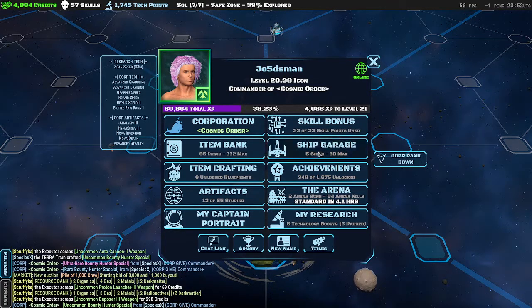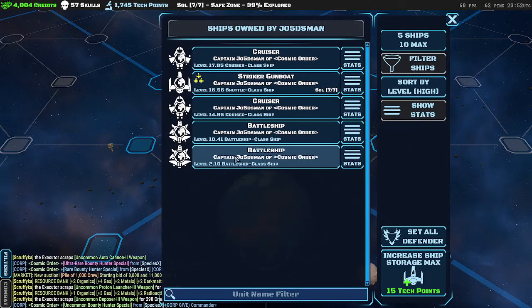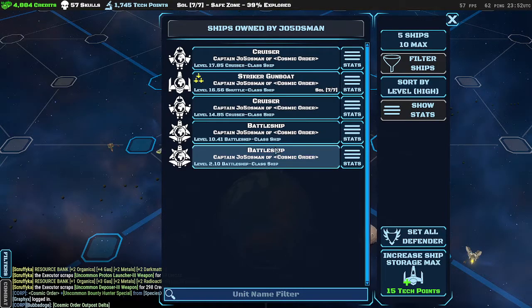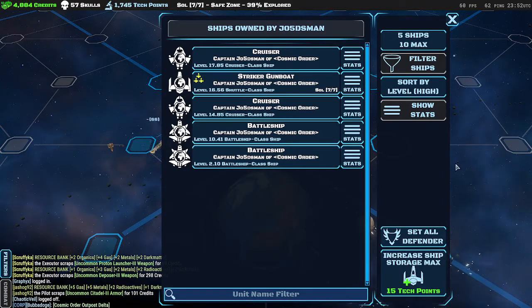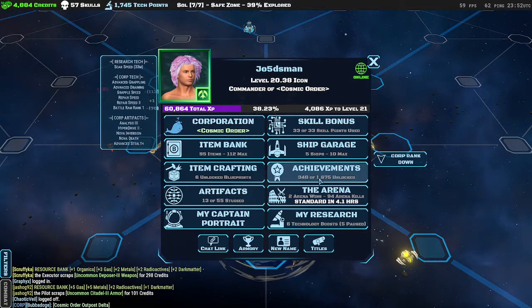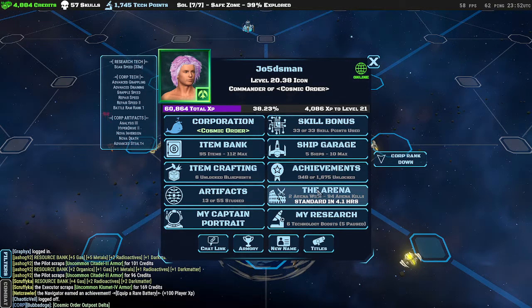You have a ship garage — you can run multiple ships in this game. If you're not using a ship, you can set it as a corp defender, which is kind of like an AI that defends your corp. As you level up, you have the ability to deploy more ships. Right now I'm level 20 and can deploy up to four ships.